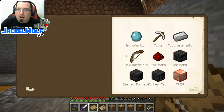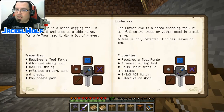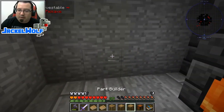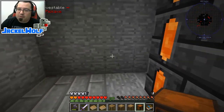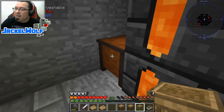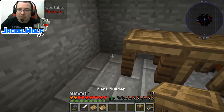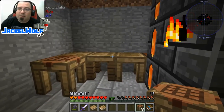If we open this up, we can see all the different things we're going to need for making Tinker's tools - this is an invaluable reference if you're not familiar with the Tinker's tables. I'm going to go vein mine these and then start placing them down. I didn't really plan this room very well and don't have a good spot, but let's start - we'll put the pattern chest in the corner since I don't access it often, then put down the tool station, stencil table, and part builder.